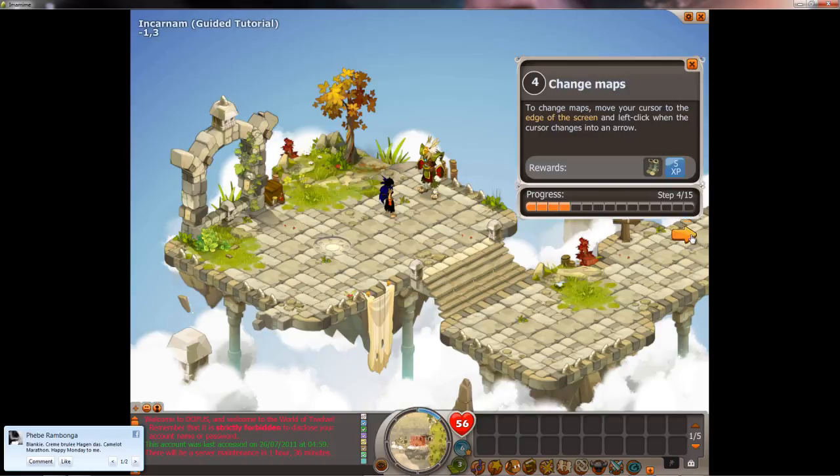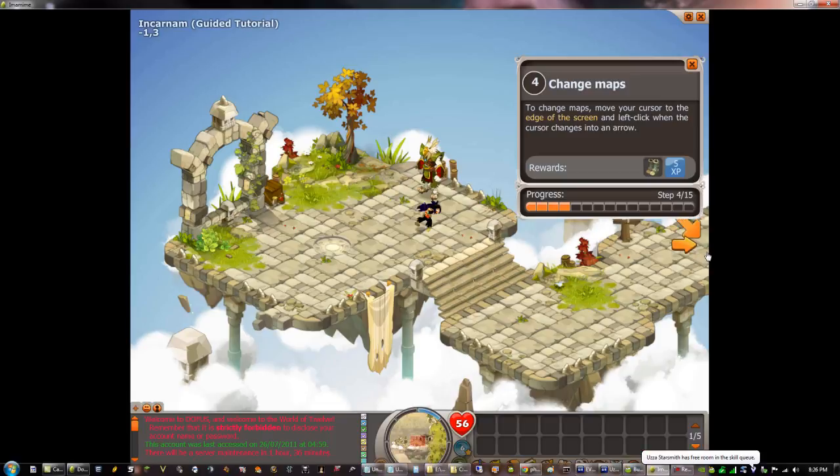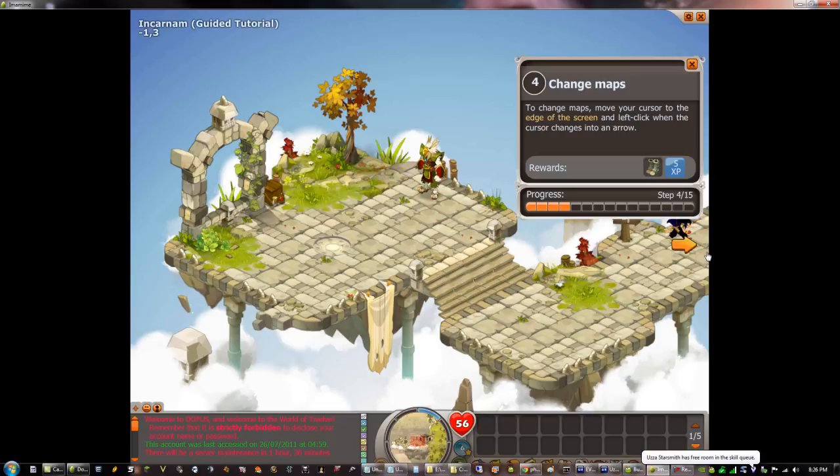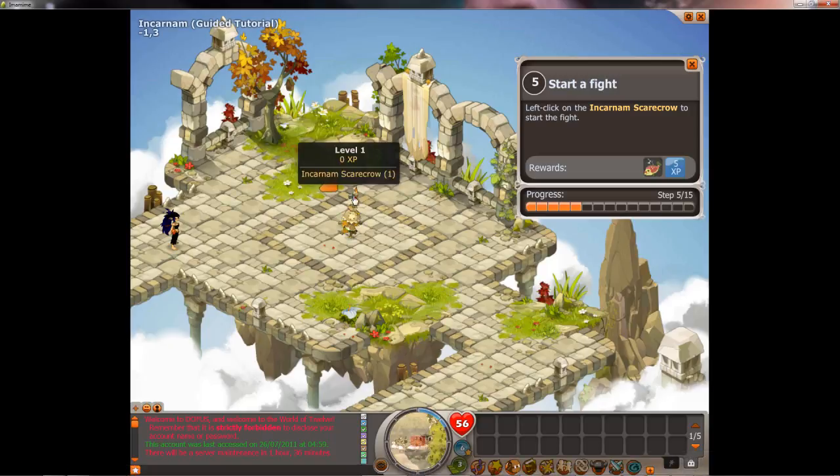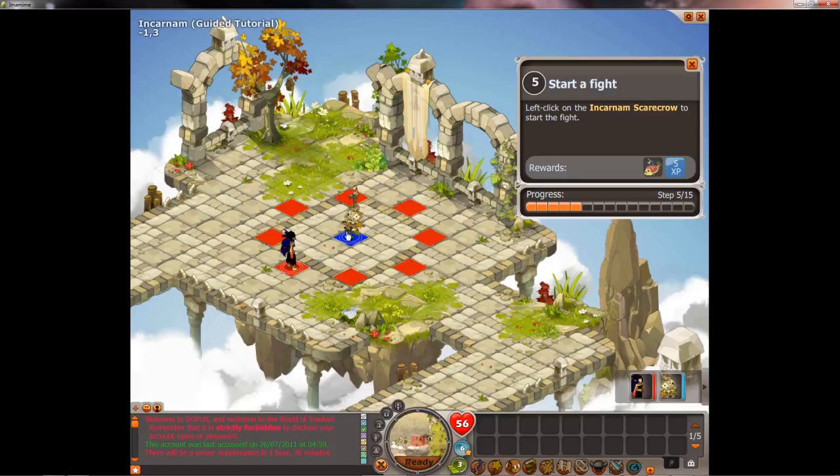Now he wants us to change screens. As you can see on the minimap, we're going to change screens simply by clicking to this side — you can see that arrow and just click over here. Each time you complete one of the things it tells you, you get an item. Here's our first fight — it's a scarecrow, and as you can see it gives you zero XP. In order to engage a fight, you just click on the monster.